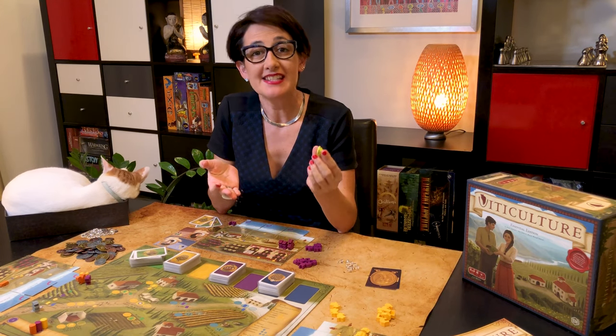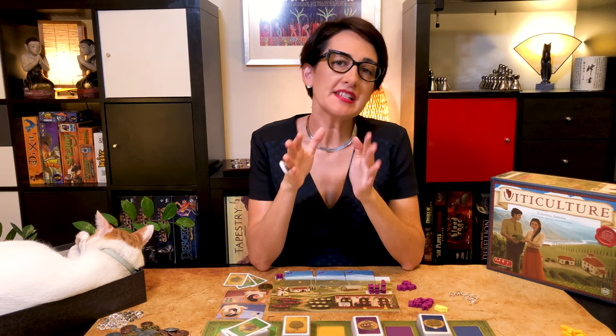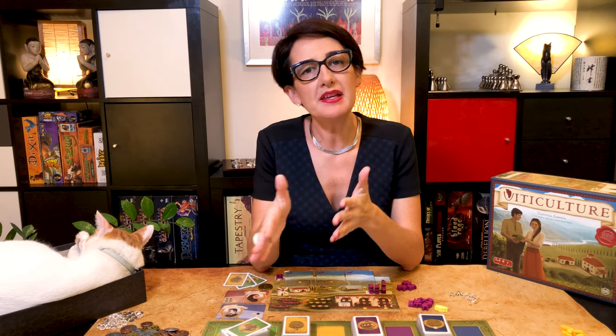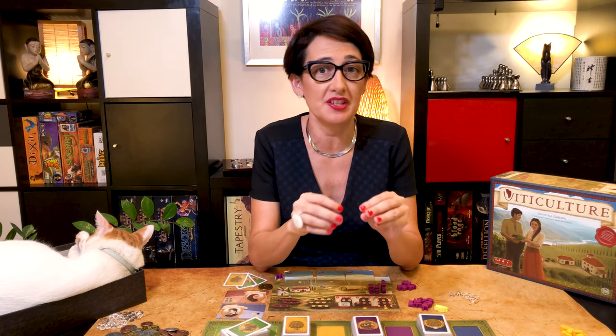Now that everything is set up you're ready for the first round. Draw for first place and give that player the grape token. Before explaining how to play spring, let me explain how to take an action and how to assign workers to specific tasks during the year.